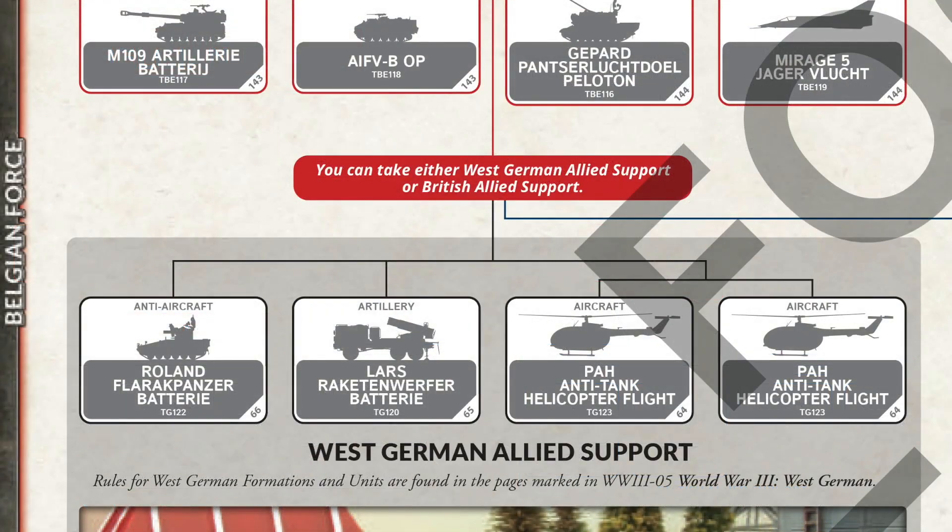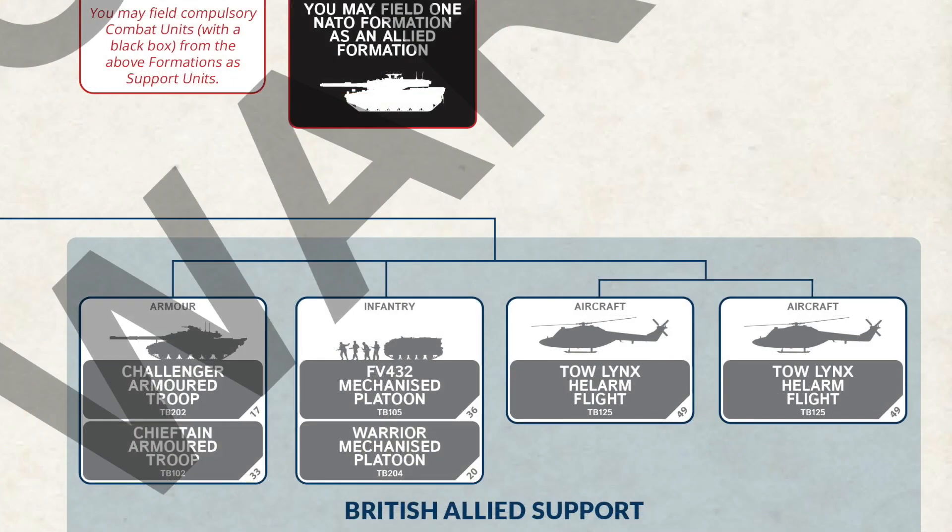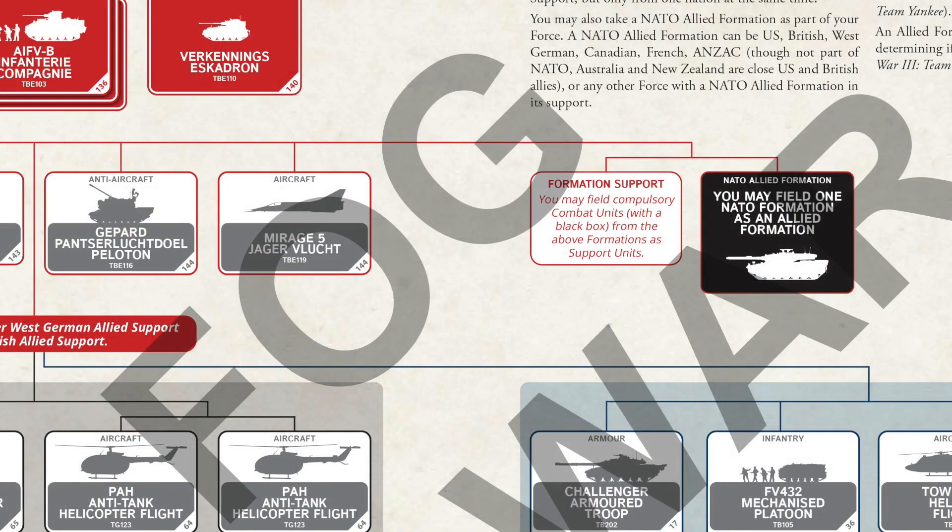The West Germans get you some missile AA, rocket artillery and helicopter support, while the British bring tanks, mechanised infantry and helicopters. As with other lists, you can take a single black box from one of your own national formations as a formation support choice, plus you can have one NATO formation as an Allied formation.